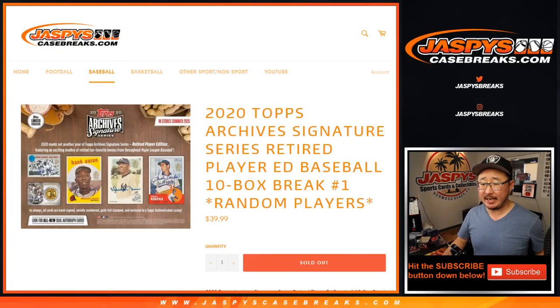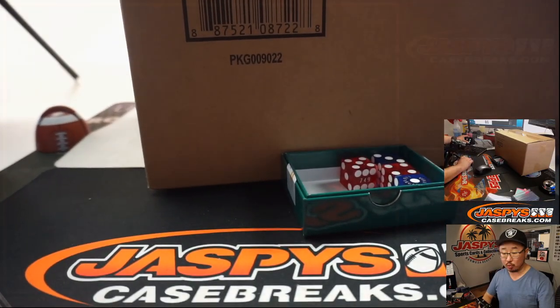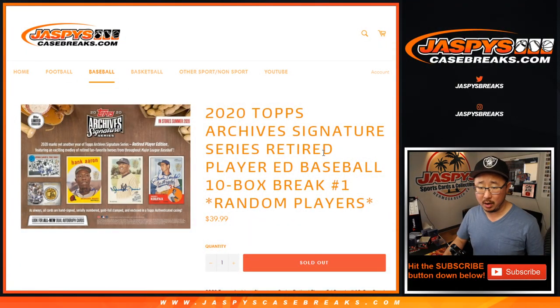Hi everyone, Joe for JazpieceCaseBreaks.com, coming at you with a brand new release. This just dropped today: 2020 Topps Archive Signature Series, Retired Player Edition. 10 box, half a case — that's a 20 box case. Half a case, random player break number one.